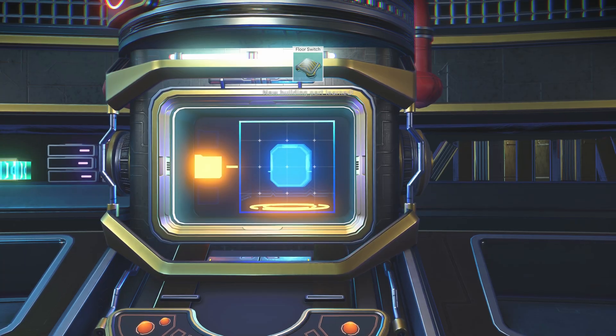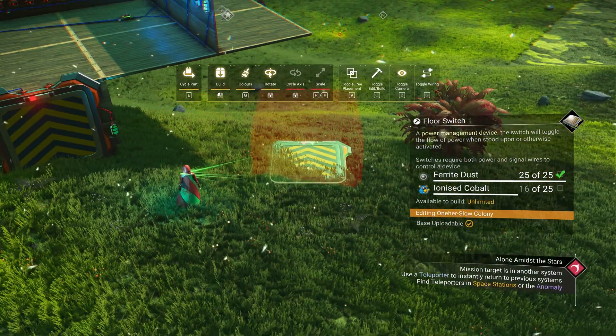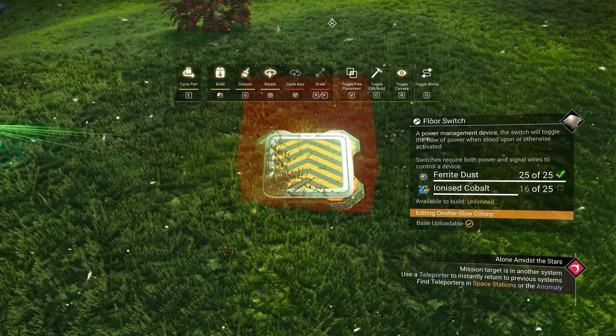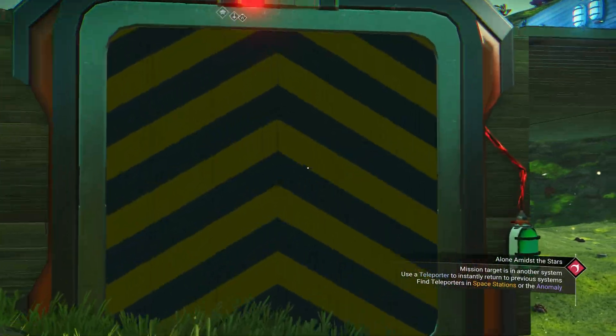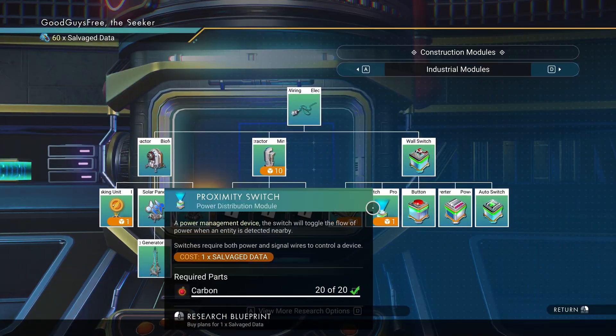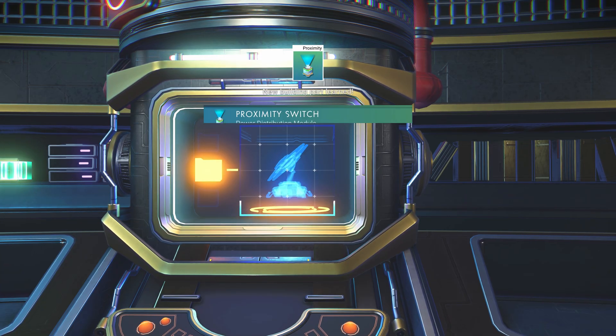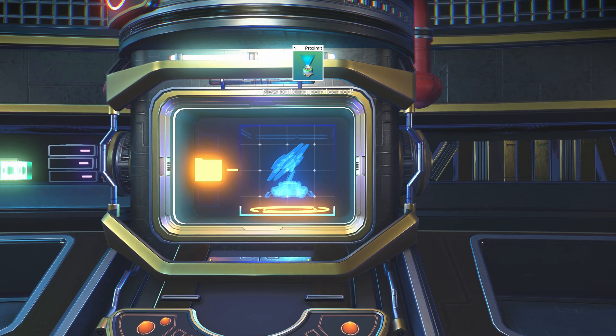Floor switch: sits on the ground and activates when stepped on or rolled over. A recent update made it show its area of effect as a transparent red color. Fun fact: you can glitch it on the wall and it still activates when you pass by. Proximity switch: detects you nearby and allows power to pass from one side to the other — can work from behind walls.